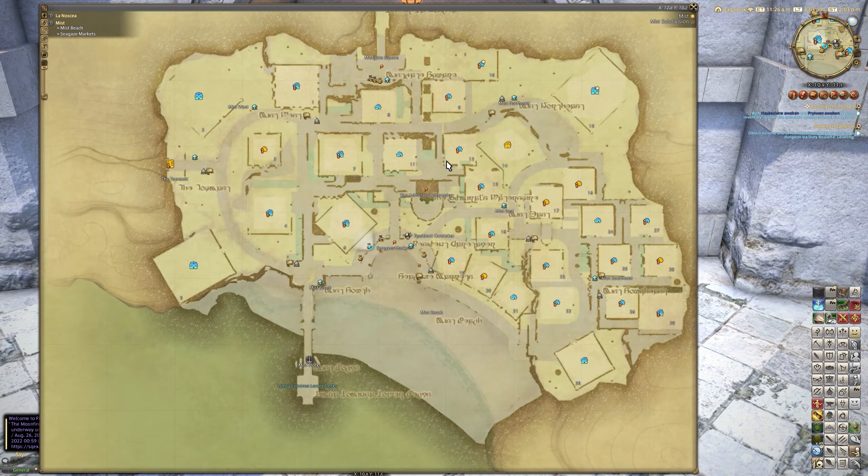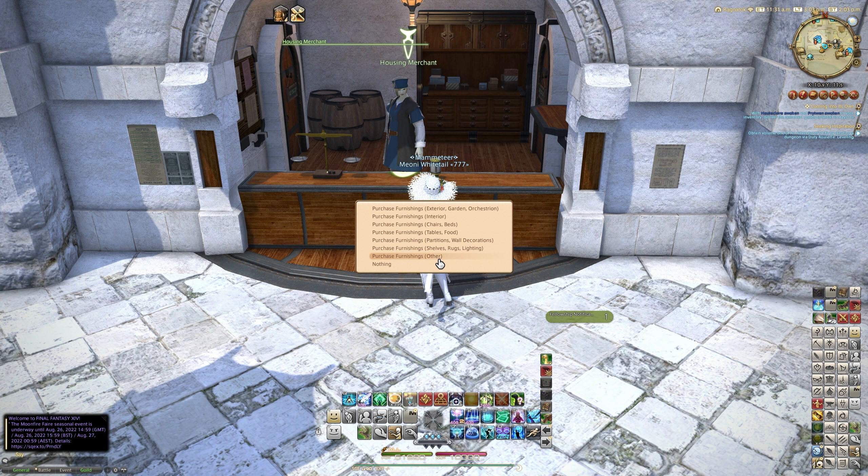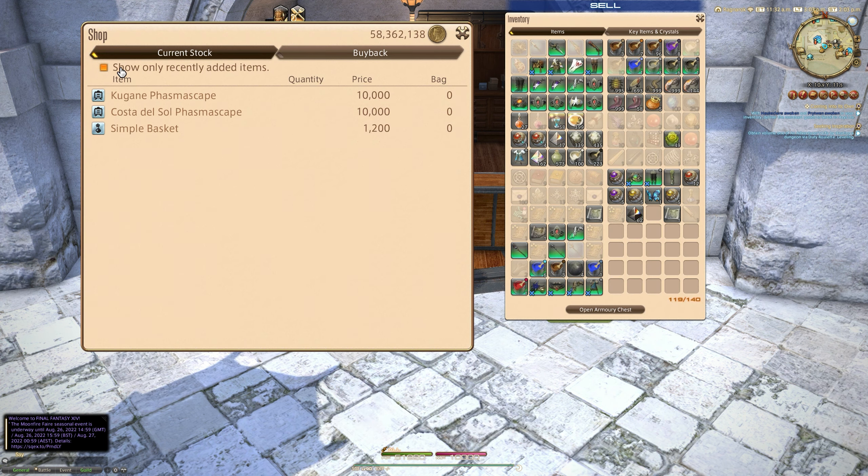So if you come to any of your housing merchants — if you manage to get a house, if not, keep going. You can of course get yourself an apartment or a room in an FC house. We're going to be looking at the 'other' section of the housing merchant today, and if we click on 'show only recently added items', there are three things I wanted to look at specifically.